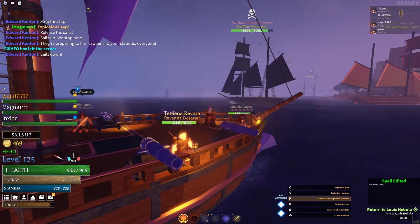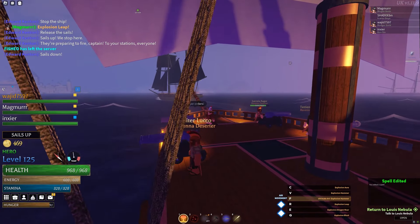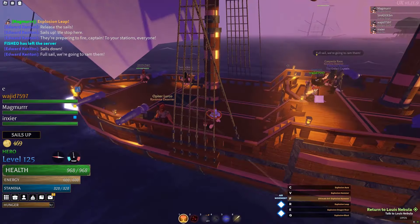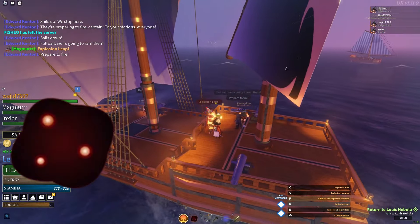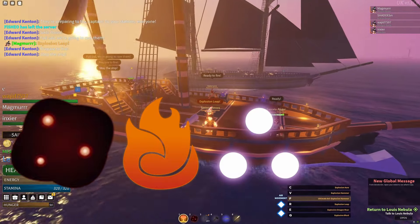All of these interactions give explosion magic great combo potential, making it a great second magic, but an even better first magic. When using explosion magic as your first magic, you'll want to either use ash, fire, or plasma as your second magic, as they can all react off of each other.